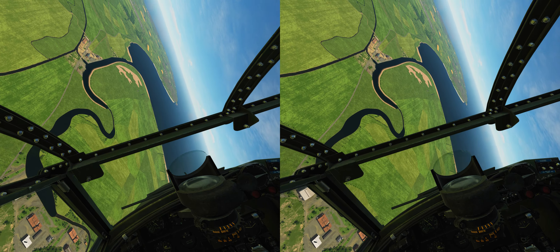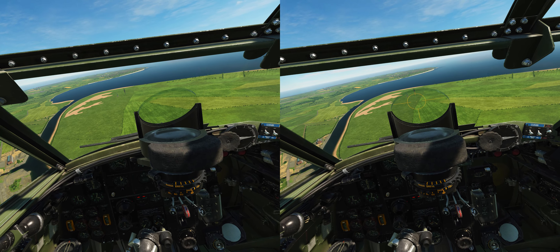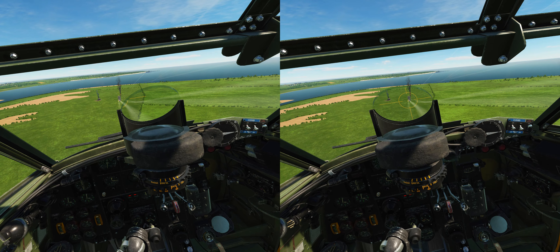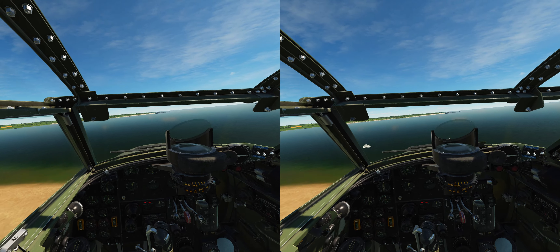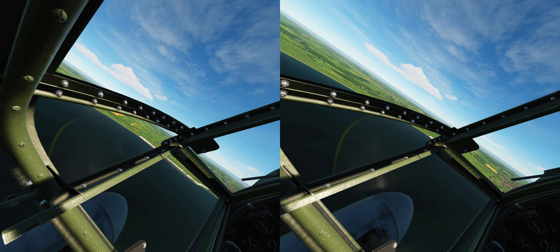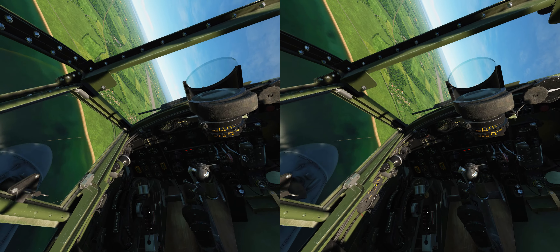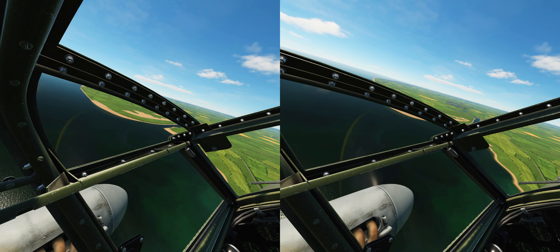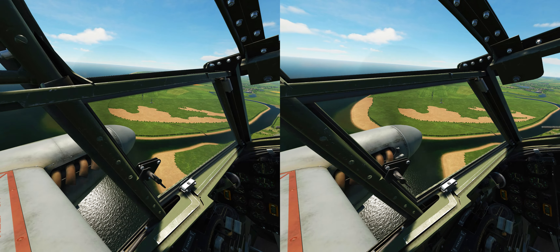Pulling up again slowly — these targets are inert so they're not shooting back. Doing a complete loop, and of course because this thing is carbureted, as soon as you put negative G's on it the engine begins to cough and sputter. Coming back around — there's a Panzer 4 — opening up with the 20mm cannons and .303s. Not expecting much against a Panzer 4, but something was burning down there. Ricochets off the water surface — those can and will damage your aircraft.